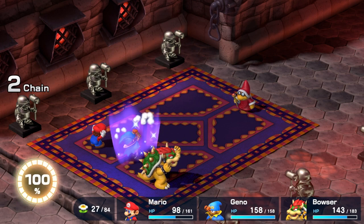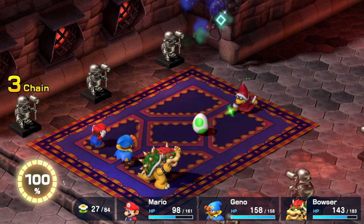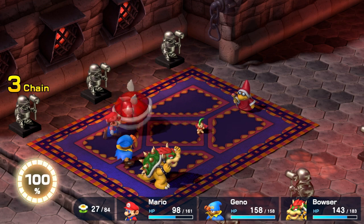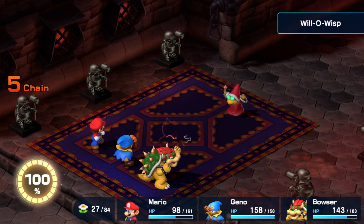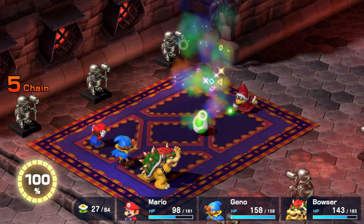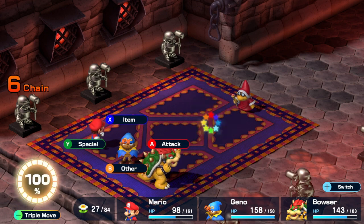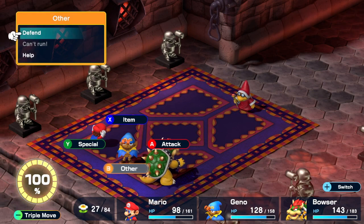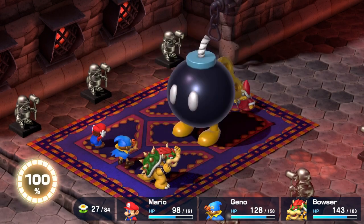Wizakoopa really doesn't have that much going on himself — he relies on these summoned enemies. And it's interesting because while the enemies are in front of Wizakoopa, you can't actually target him. Even if you use a spell that hits all enemies, you'll only hit the monster that Wizakoopa summoned. That's a very interesting mechanic — similar to the Booster fight. And since he can continuously summon enemies, there are more turns where he stays shielded behind them.